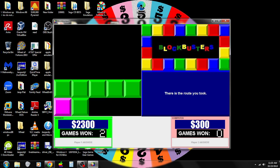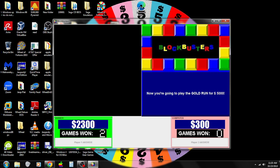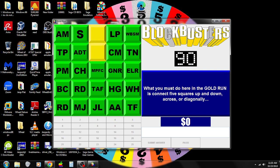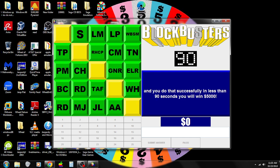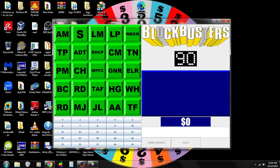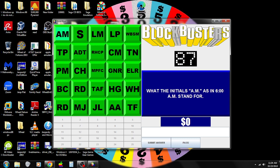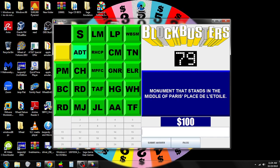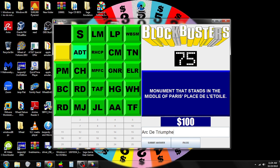It's the Gold Rush round. Complete it successfully in less than 90 seconds and win $5,000. We've already won $2,300. You must work your way around the board. AM — pass. TP — Trivial Pursuit — correct, pick again. ADT — Arc de Triomphe — incorrect, pick again.